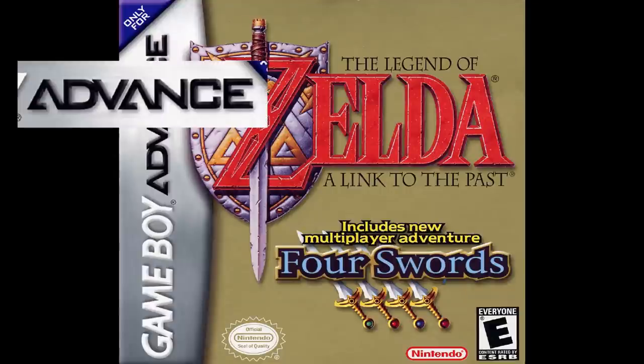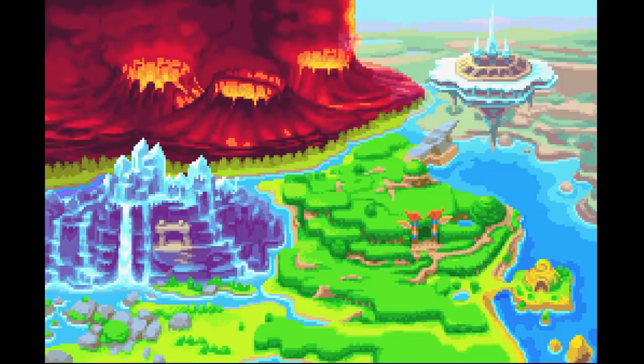Four Swords for the Game Boy Color from 2002 doesn't feature much of a story and offers an extremely simplified version of Hyrule's map: forest to the east, sea more to the east, Death Mountain to the north, and the frozen Vaati's Palace to the southwest. There's not much else to show here, but we'll bring it back soon.